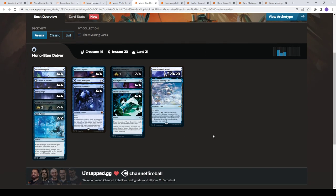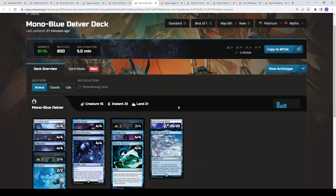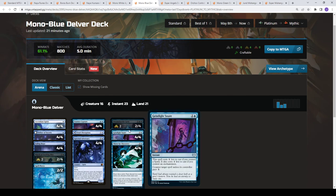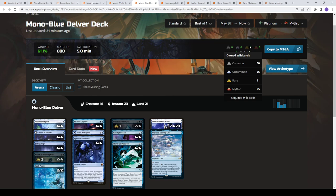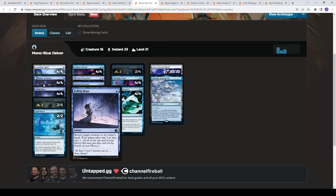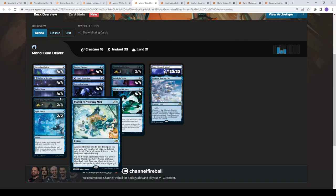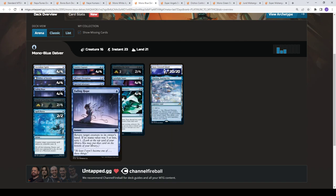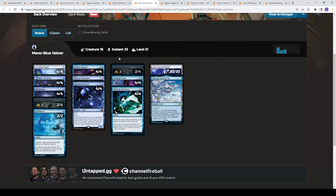Mono Blue Delver — a tempo style deck at 61% win rate. A cool thing with Untapped: say I want to build this deck and I'm missing two of the four Dream Shackle Geist and two of the four March of the Swirling — you can sync your collection to see what you can and can't build. This is a protect-the-queen style deck. You have Ascendant Spirit and Delver early, protect with phasing, Fading Hope, and Spectral Adversary, then counter things and tap down your opponent's board to try to get into a lethal position.